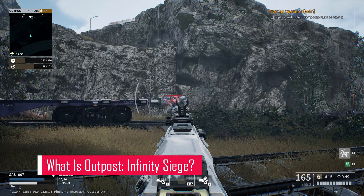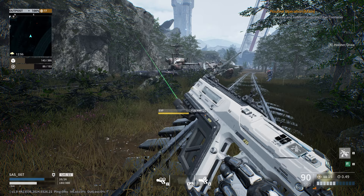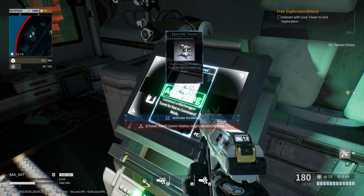Explaining Outpost Infinity Siege is like trying to describe the colour of the wind. At its heart, it's a first-person shooter where you're blasting away an army of mechs on rather small maps. But here's the twist — with a flick of your finger, you're suddenly playing Maestro in an RTS, building turrets and rustling up resources like you're running a market stall.